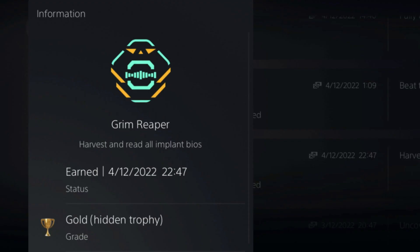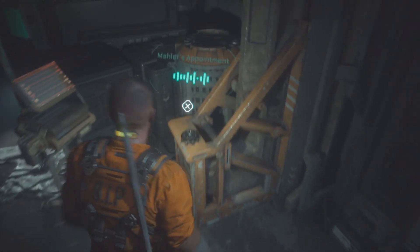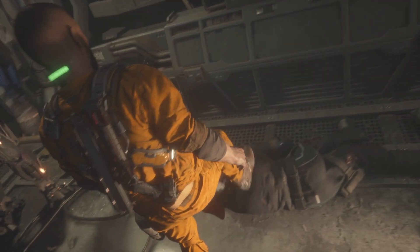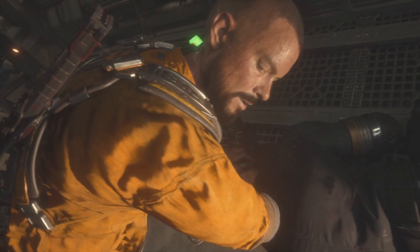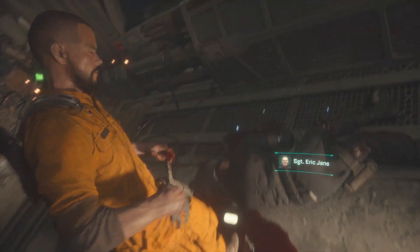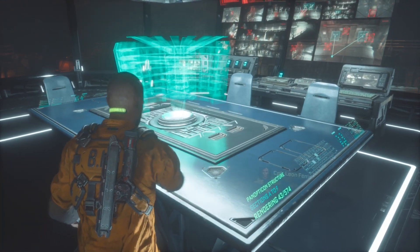Enter the Grim Reaper trophy for harvesting and reading all of the implant bios. This collectible has a total of 43 of them for you to find spread out across the game's eight or so chapters, and thankfully it's a short game. But unfortunately you can't skip cutscenes, so you will be forced to rewatch them if you go for these on a second playthrough. The game is fairly linear — in fact it's really linear — but since there's no waypoint marker like in Dead Space which tells you exactly where the story path is, there can be a few occasions where you will lock yourself out of one of the collectibles when you go down the wrong corridor at a junction and suddenly the door seals shut behind you.